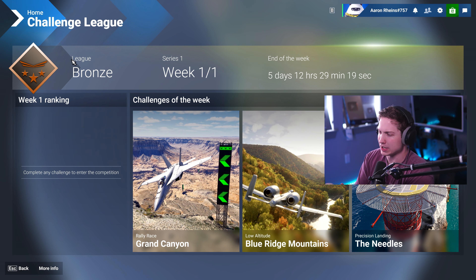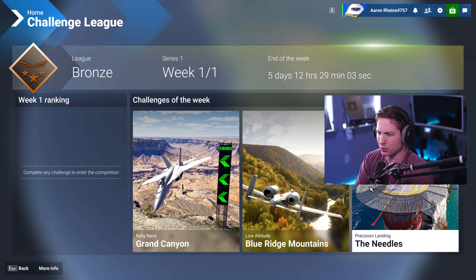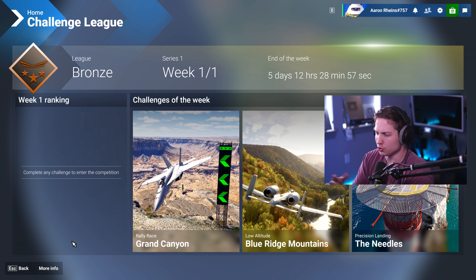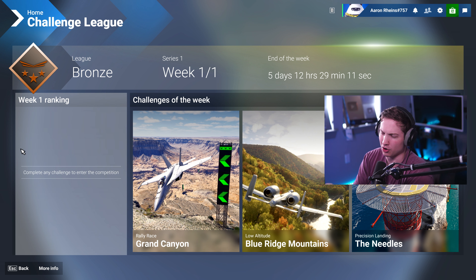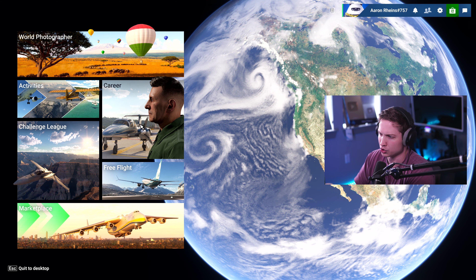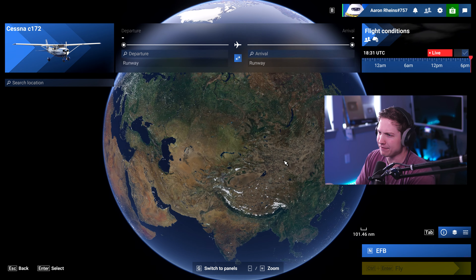Challenge league is basically ranked flight sim. This is week one, and you have a ranking. Each week there'll be a new set of challenges — you solve these in the activities, so the Grand Canyon racing, the low altitude, and the precision landing. They're very short, like two-ish minutes each, which I appreciate because that means you'll actually be able to do them every week. Your rank will change, you can go up in the rankings, and on the left you can see the rankings versus other actual players. If you haven't seen the video on this one on my channel, go watch it after this.